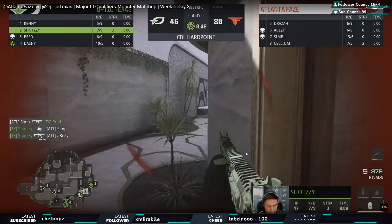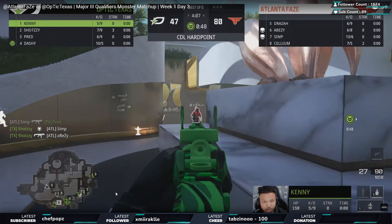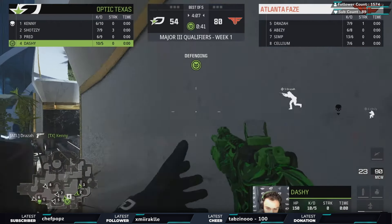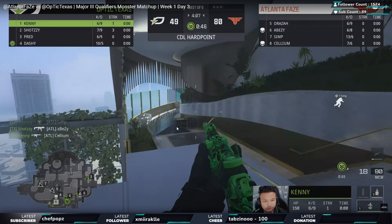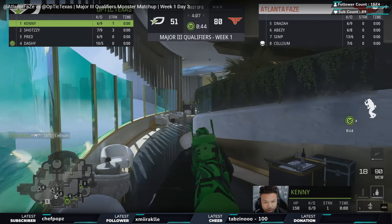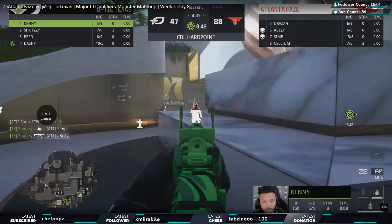Great play from Shotzzy to save the hill and bring them back into this game. While this is going on Kenny is watching the middle map - great timing, great play from Kenny going through to pinch the side, stretching out the map. That was a really good play from Draza I want to talk about - this is where FaZe just find the gaps. I like what Kenny does and I'll tell you why: Kenny is pushing out the map so that as Abisi comes around the corner, Kenny's going to kill him while moving rather than sitting at a head glitch.